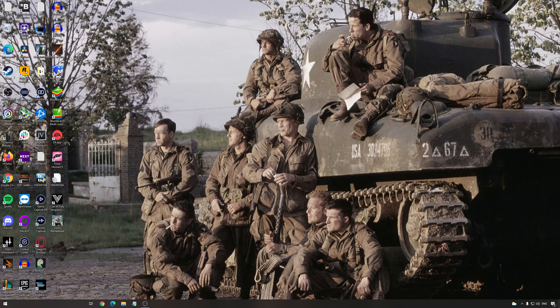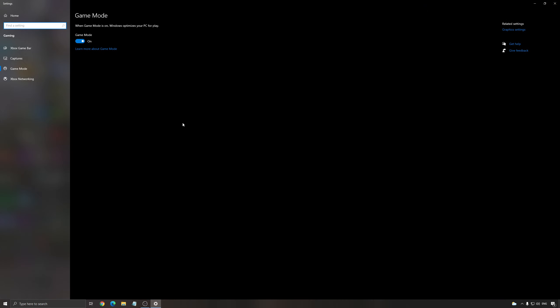So the first one is Game Mode. Make sure that you activate Game Mode. In recent years, Microsoft did a lot of updates with this one and it's really great, especially for games that you're playing on Game Pass. It will help your processor dedicate the best resources to the game and make sure all your resources are focused on the game.